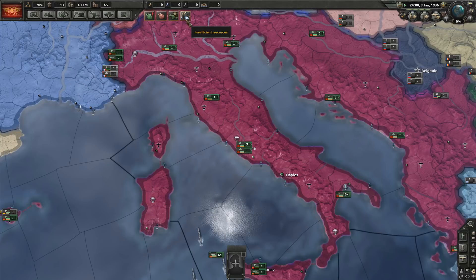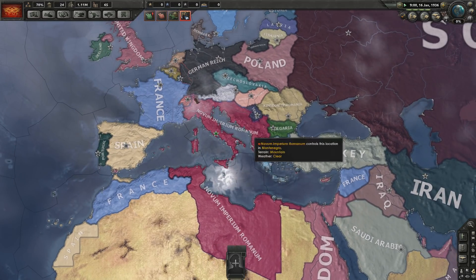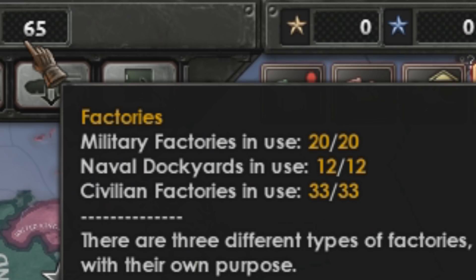I'm in a position where I can't get my resources because I don't have any convoys — that's a pain. We do look like a pretty powerful nation, and we do start off with 20 military factories and 33 civilian, which is pretty tasty.